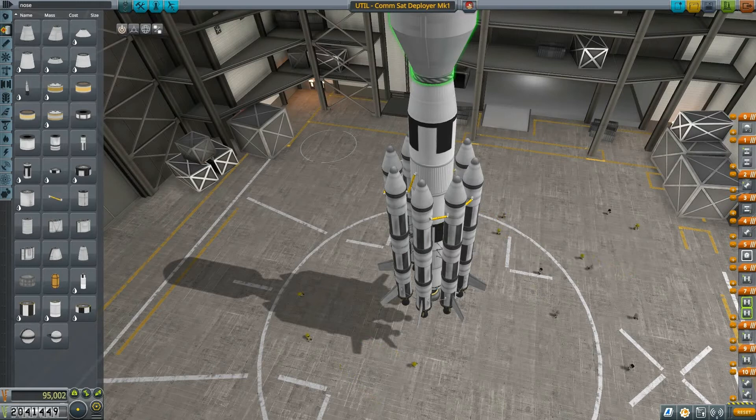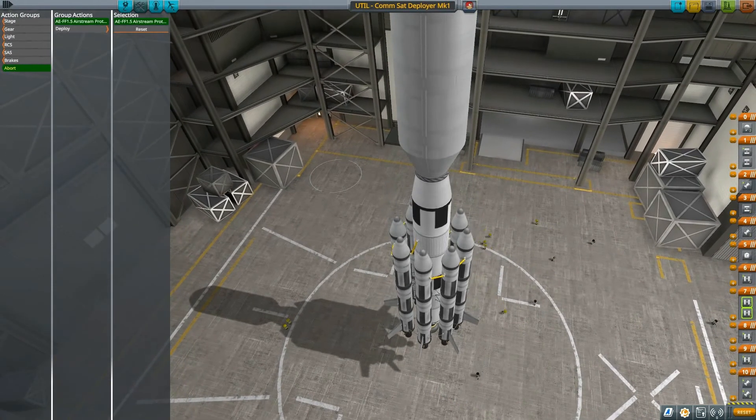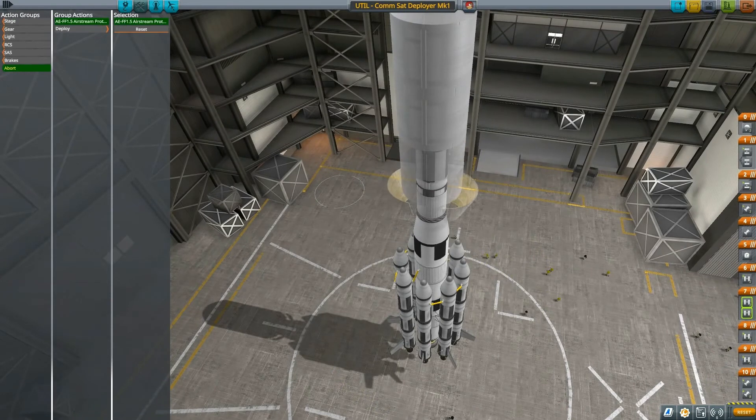And then the fairing separation — for that I might need an additional stack separator or something. There we go, looks kind of cool.